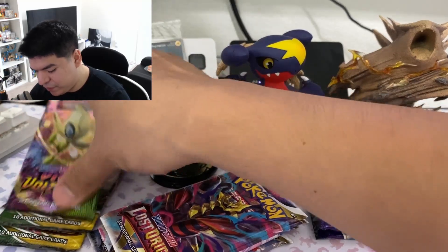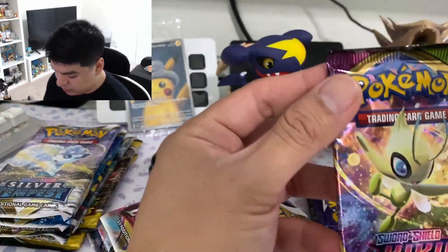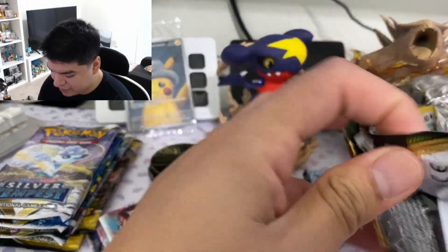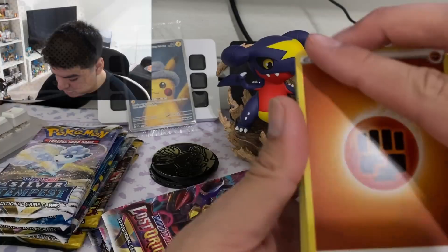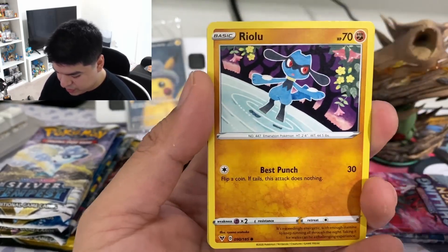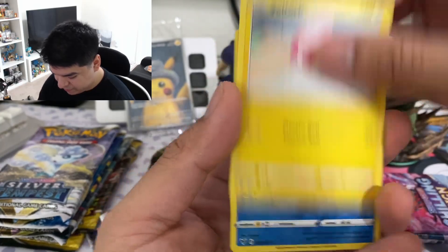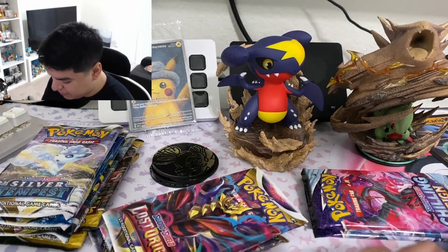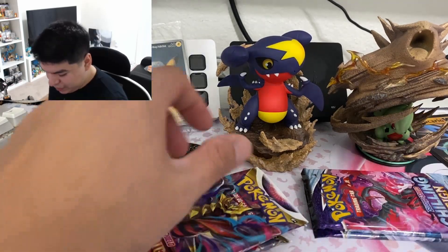We'll open the Vivid Voltage first, just because it's probably the least valuable of all the packs. Let's see if we get something in here — you want the Pikachus, the rainbow too. We got that Leon hyper rare. What else is in here... just a regular rare Quagsire. Nothing too big.